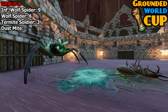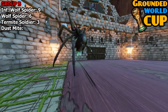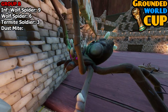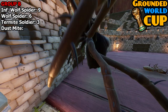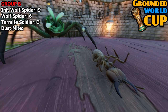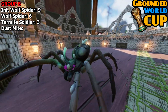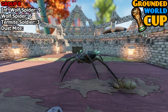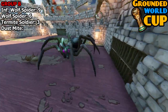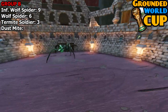As much as I'd like to see the termite soldier win and have a free-for-all between the three, it's going to be the spiders — and there you go. The infected wolf spider is very overpowered. So as it stands: the infected wolf spider won all of his matches, finishing on nine points, followed by the wolf spider on six points, the termite soldier on three, and the dust mite on zero. That was the Group B fights. So far progressing through are: the ladybug, the antlion, and the infected wolf spider and wolf spider. Thank you and goodbye.